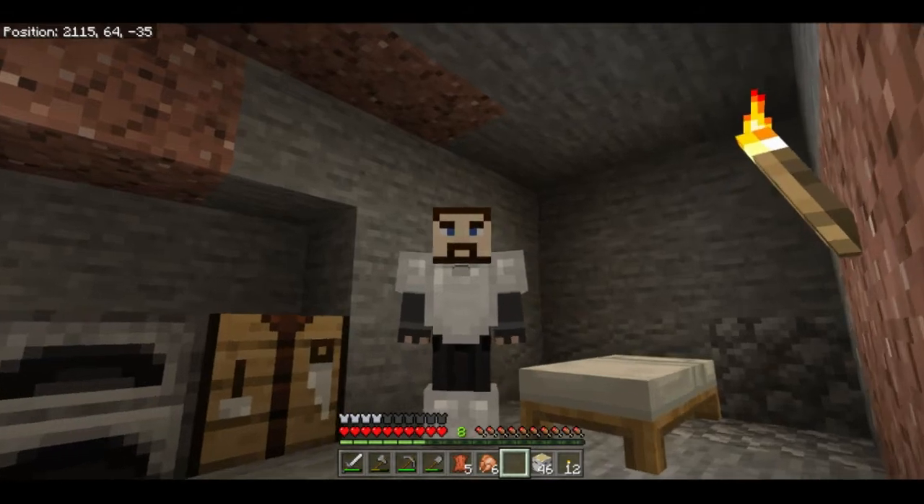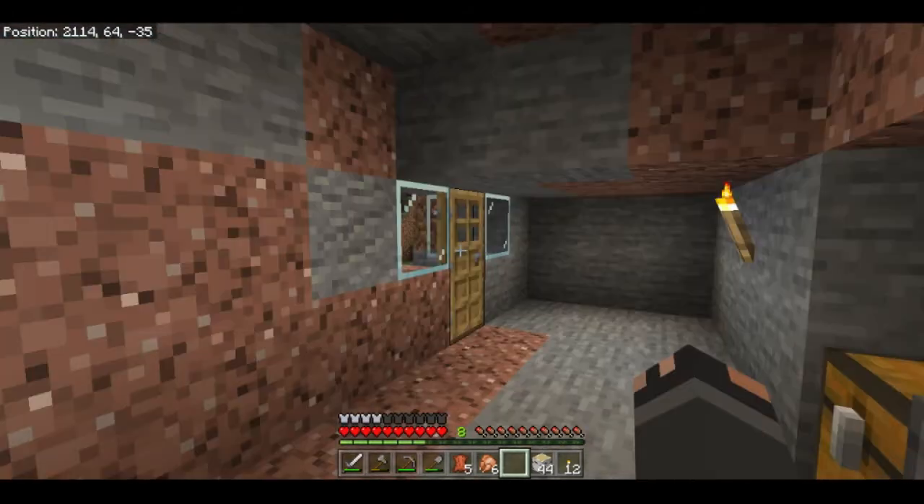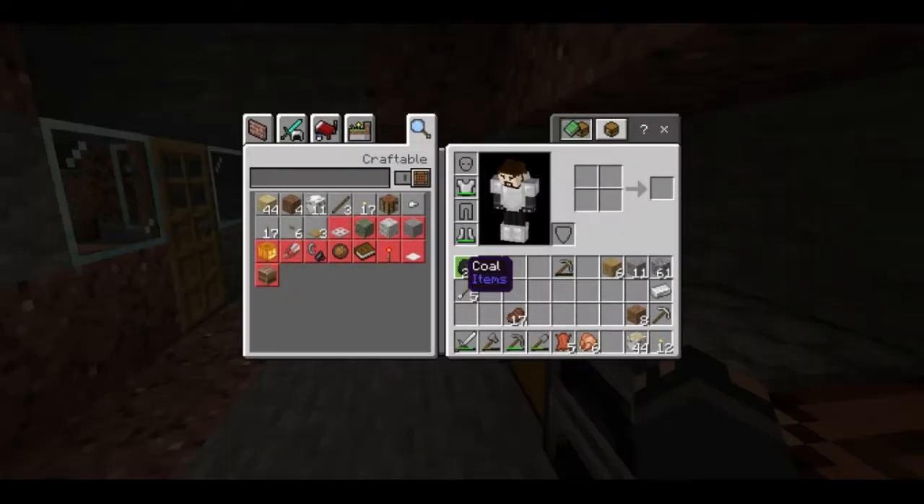Now before we head out, we have a tiny bit of preparation we need to do. Off camera, I collected a few more materials. We can see in the inventory I gathered up some more wood. Whenever you're caving, I find it best to take raw logs with you. The reason for this is each log equals four planks, so one stack of 64 logs would be equal to four stacks of planks. I grabbed a little more coal for torches and went back to the cave where we found our first iron.